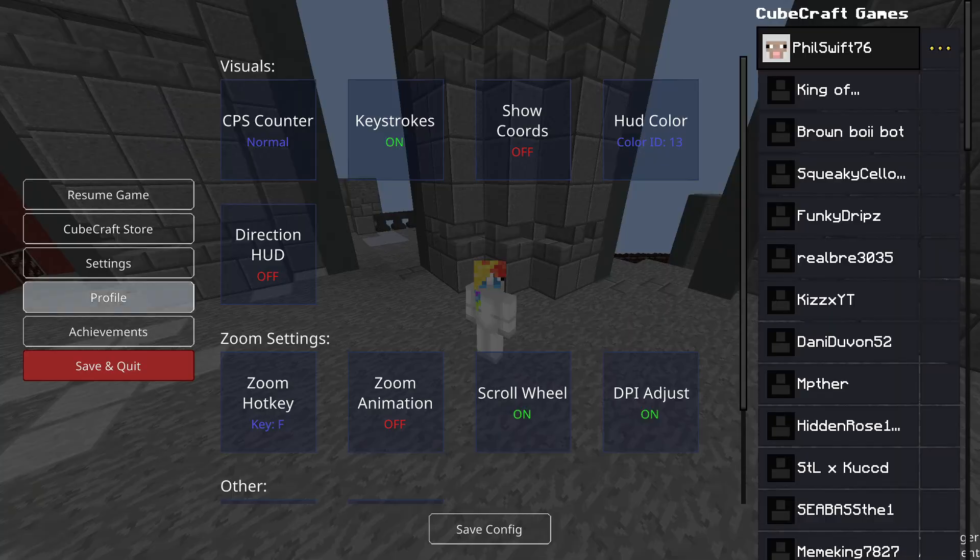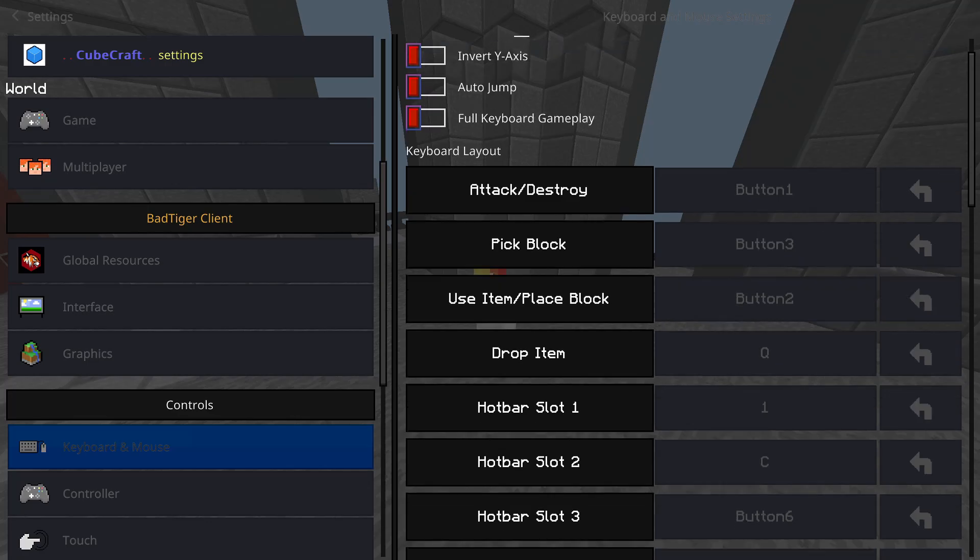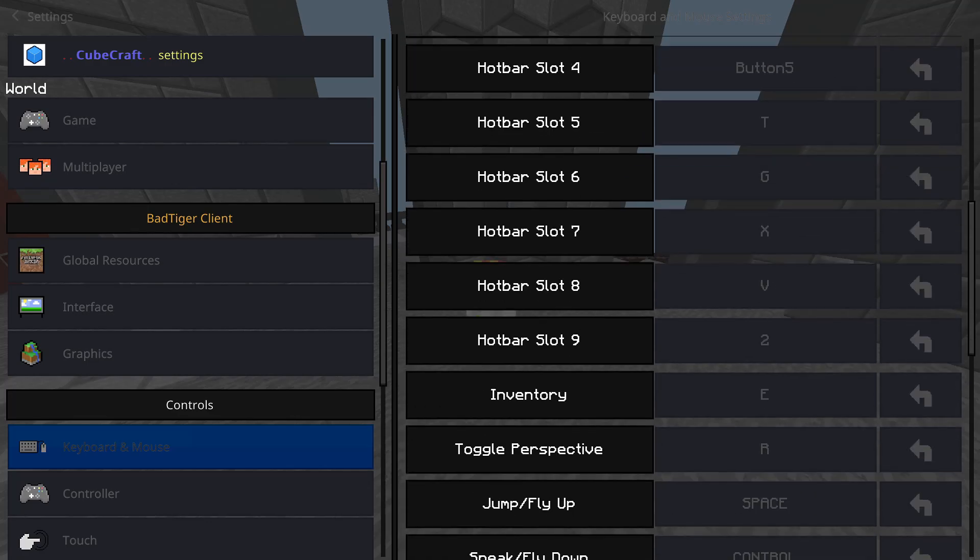Alright, so now controls. Obviously I'm just going to start off by showing my controls — keyboard and mouse. I'll just scroll through this really quick and then highlight anything that I think is special.